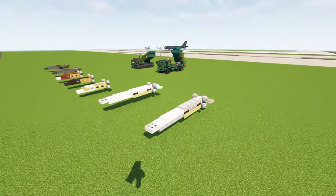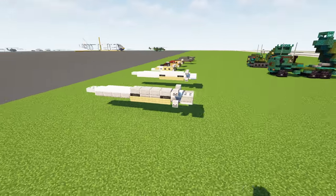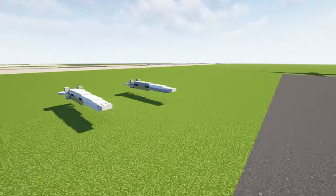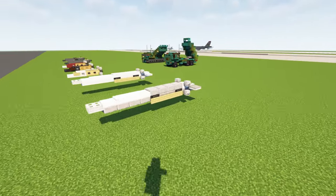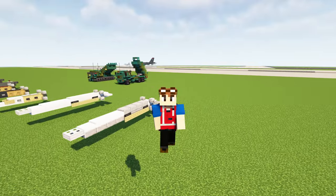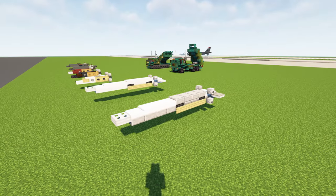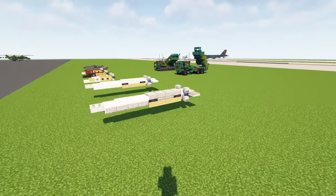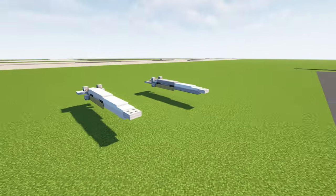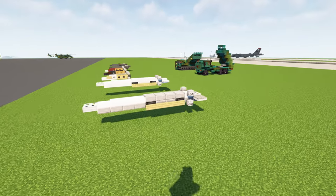Right over here is the KH-47M2 Kinzhal — 'Dagger' in Russian — with NATO reporting name AS-24 Killjoy. Its launch platforms are the Tu-22M3 bomber and the MiG-31K interceptor, neither of which we have in the arsenal. It's touted as a hypersonic air-launched ballistic missile and entered service quite recently in 2017. These have been used to attack Kyiv and other Ukrainian cities, along with Shahed kamikaze drones.